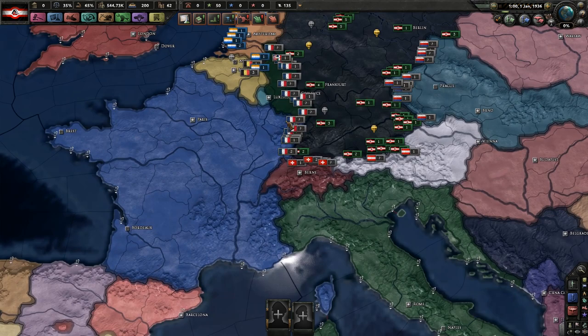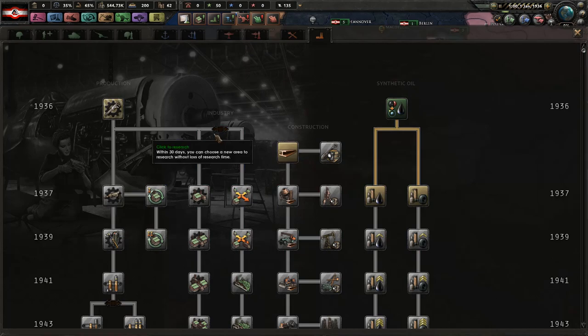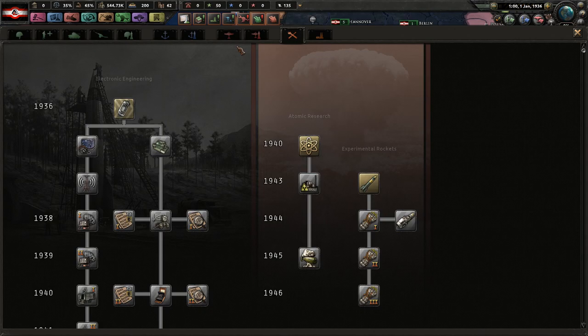Hitler is the economic minister. Okay, so research slots — we're immediately going to go get these techs going.